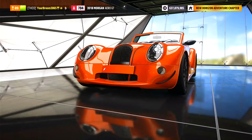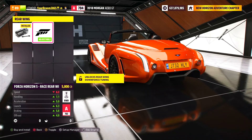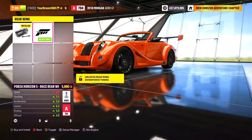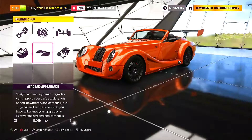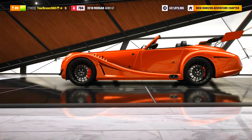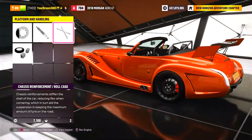Going to aero and appearance, we've got just a Forza aero for the front, and for the back — why is it that wing? It makes it look like an oversized go-kart. Actually, give me a second — going over to Rollcage, we've got ourselves the Morgan Aero go-kart.